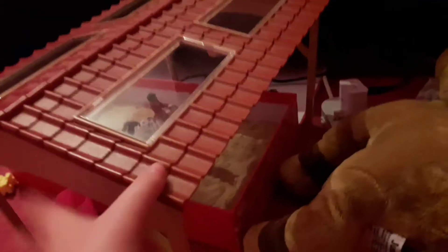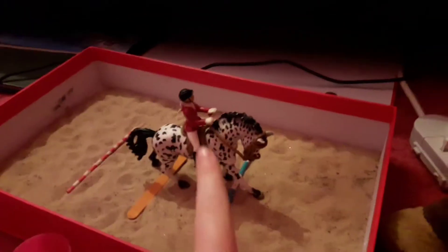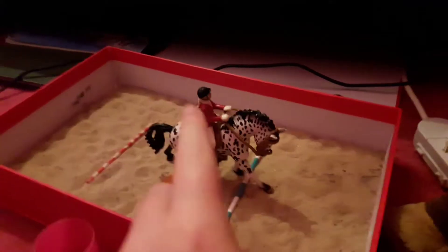Right here at the front is my arena, and this roof is off this big stable — it's from the Farm World set. I just have the Farm World, so I'm going to leave that open. Let's take off the roof. In the arena going over some ground poles it's Ghost, and riding Ghost is Maddie. Let's put the roof back on and go over some ground poles.